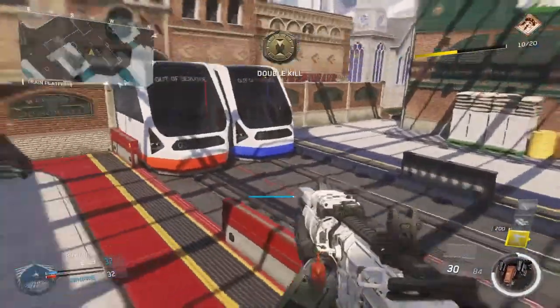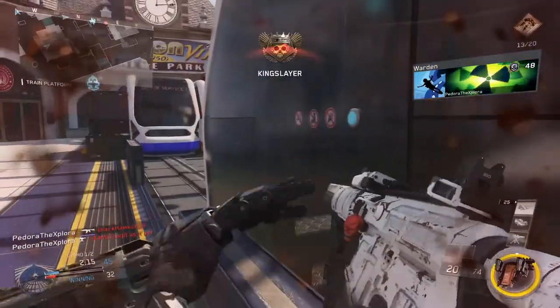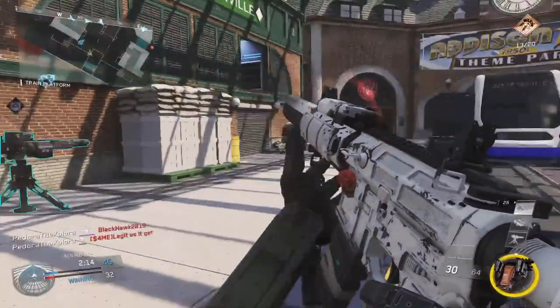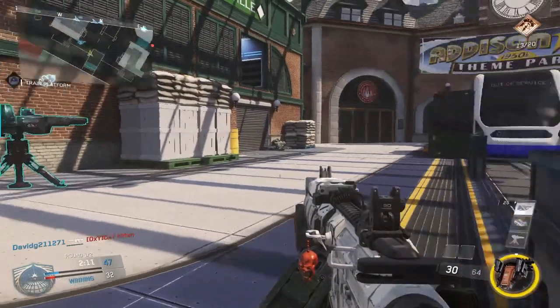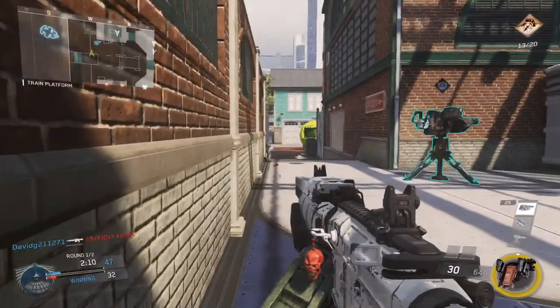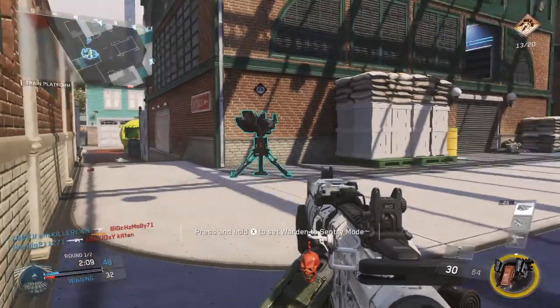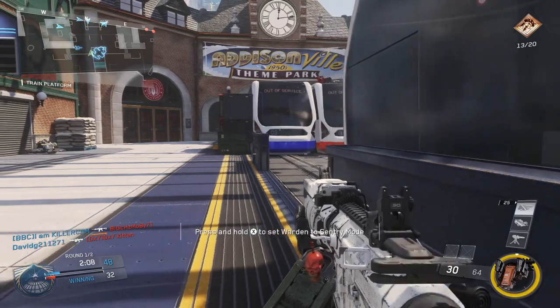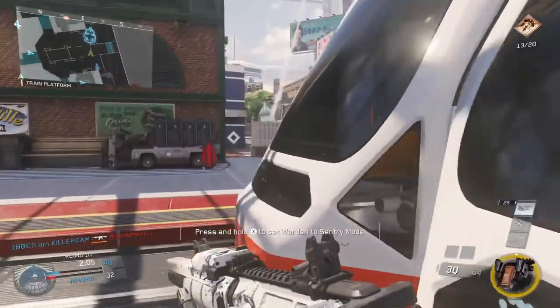I'm very close to my advanced UAV killstreak — only need a couple more points, not even one full kill. So instead of rushing out trying to get it, I sit in the corner a little bit. It is a little campy, but I'm so close to the streak that waiting it out is more likely to get it than taking my chances in a gunfight. I just wait here until I manage to get the killstreak.